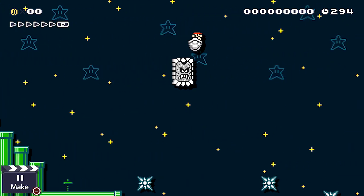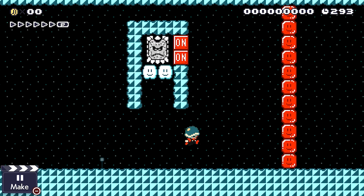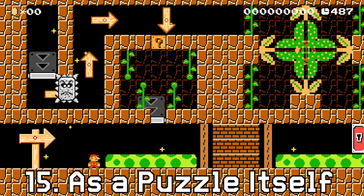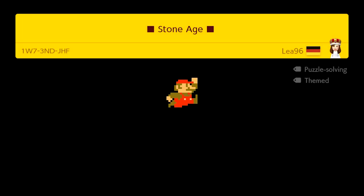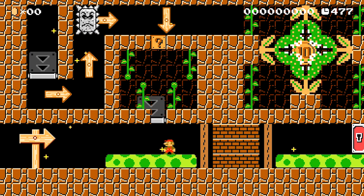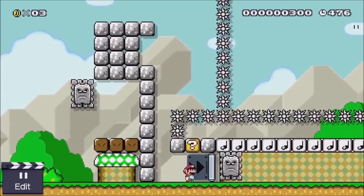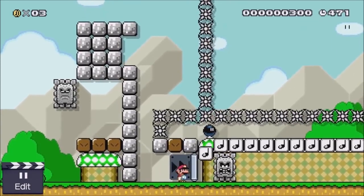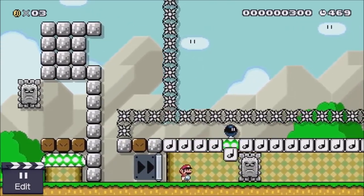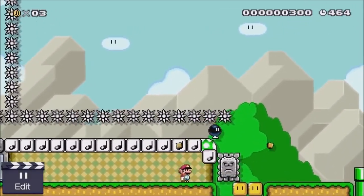Now up until this point I've been talking about how thwomps can interact with items, enemies, powerups, and gizmos to be used in various puzzles. But we haven't talked about one really interesting way the thwomp itself can be used as a puzzle. After playing the course Stone Age by Leah96, I wondered how exactly she was able to get the thwomp to move vertically and horizontally following Mario. This is actually something people struggled with in the first Super Mario Maker game, but in Super Mario Maker 2, it's actually extremely easy to do.